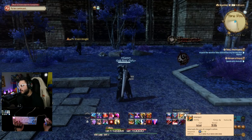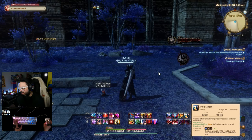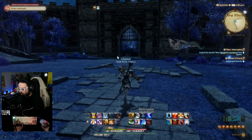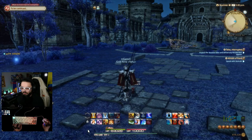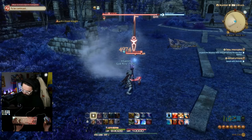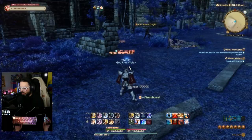One key benefit of this layout system is crossover consistency across classes. For example, Arm's Length exists on both Dark Knight and Dragoon — so I assign it to the same slot on both. My basic rotation still occupies 1-2-3-4-5 and Q-E-R-T-Y across all classes. Most importantly, my stun is always on alt Q regardless of class, because I'm familiar with it and it feels comfortable. Keeping interjects and stuns on the same keys across all classes just makes sense.